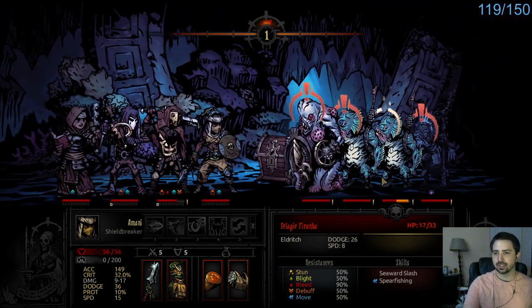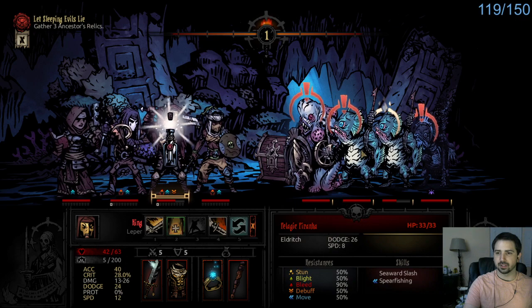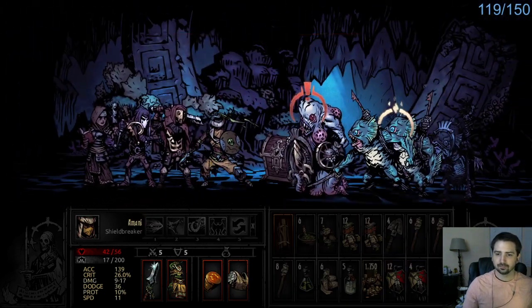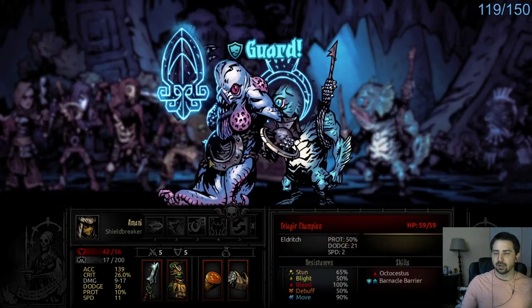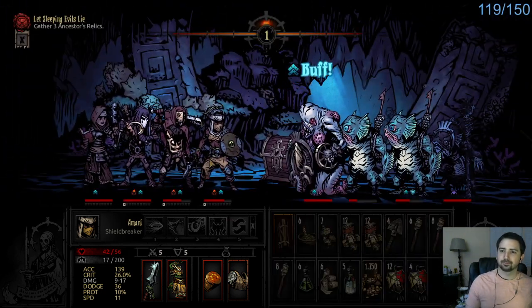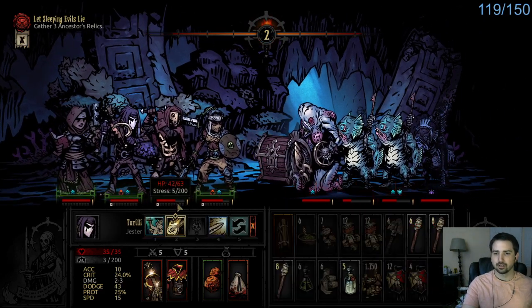I don't want my backline disrupted, so I want to get rid of the backline on the enemy team here. I'll pop Holy Water to be safe, just in case. This is why we put Signet Ring on Shieldbreaker. Okay, Puncture's gonna get some use. That was a good play by the Guardian too, because I could just hew if he guarded this dude, but he didn't.